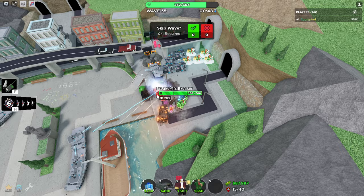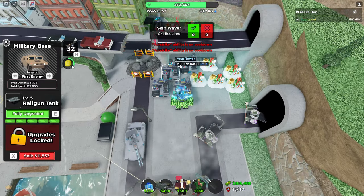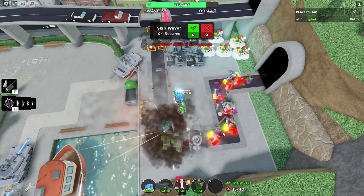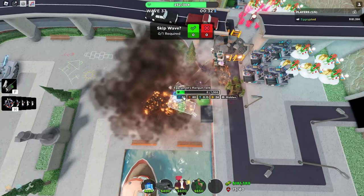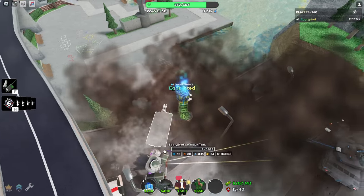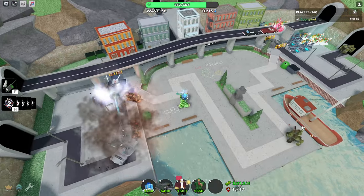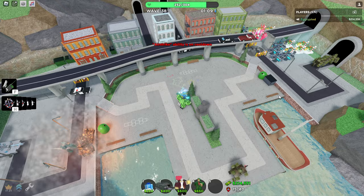Uh oh — the necromancer boss. There's actually two of them and I don't have anything to help. If the military base gets past this, I think we might be good. The problem is this is not going to be easy — this action might be over. Come on — there's only the Warden left. Yes! We're alive.